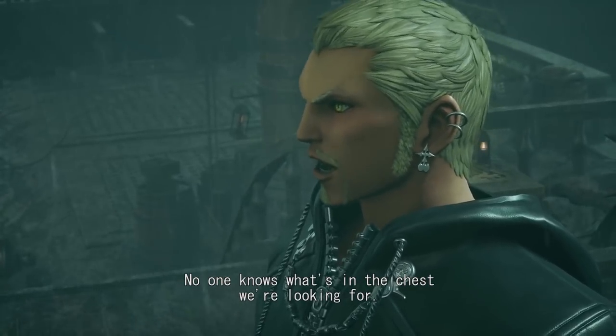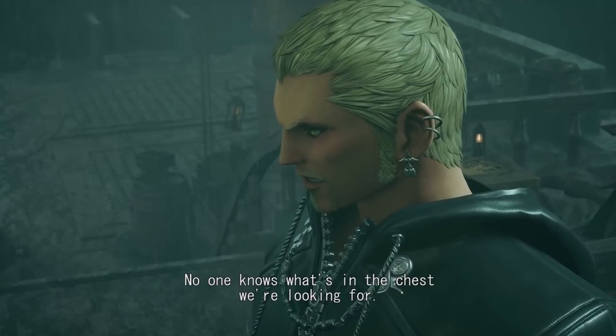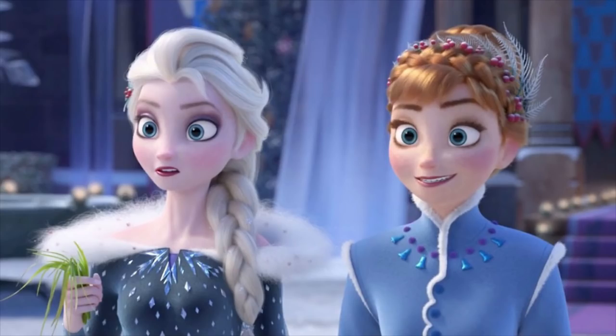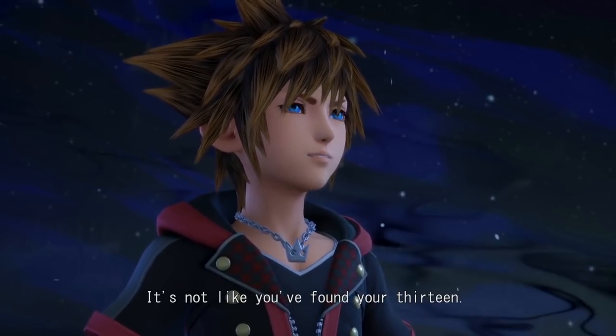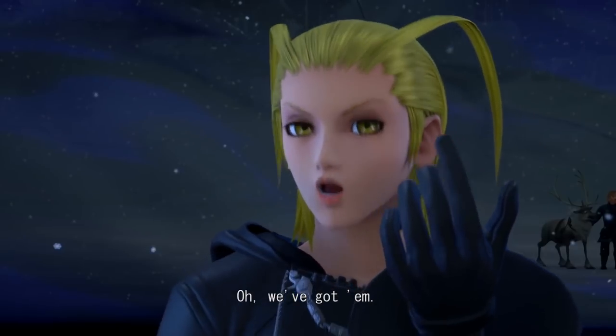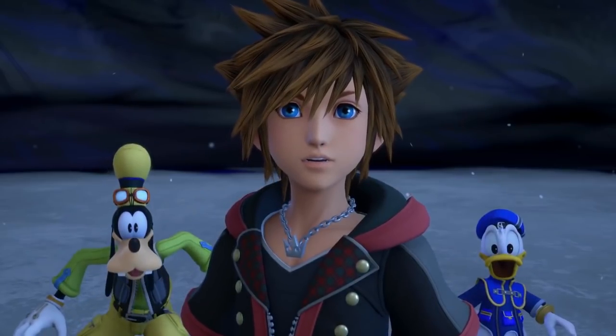Next we see Luxord looking at the pirate ship in the distance. He says nobody knows what's in the chest he's looking for, which implies that none of the Xehanorts know what's in the black box from the Master. I have a suspicion that Master Xehanort may know, but to Luxord's knowledge at least, nobody knows. I have no idea who Luxord is talking to — maybe Davy Jones himself since it looks like it's in the same rainy scene. In the Frozen world, it looks like Larxene and the party are having a conversation, but all of space-time has frozen so they can carry it out privately. Sora says it's not like they have their 13 darknesses ready, and then Larxene says they do.